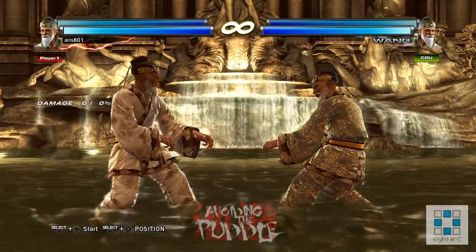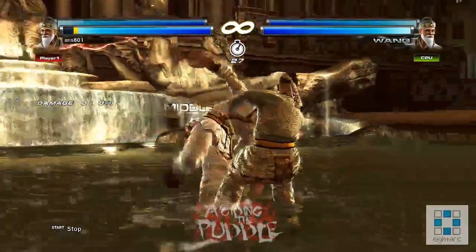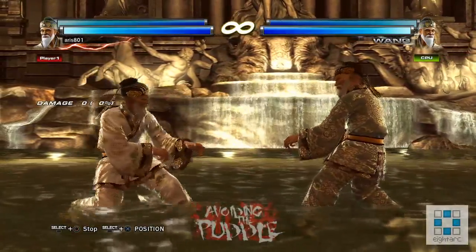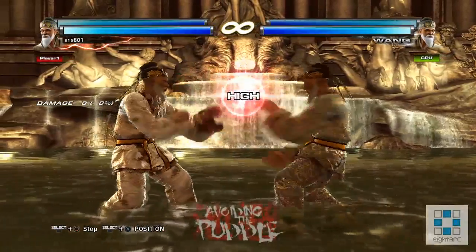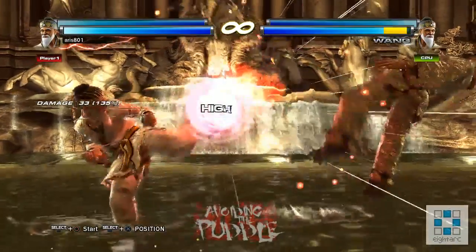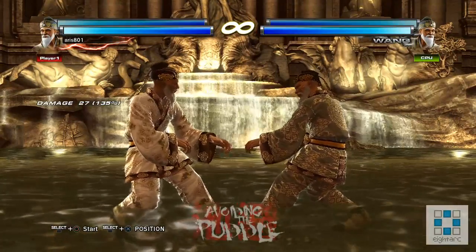If you're parrying a move that recovers exceptionally poorly, you can actually let the parry animation end and then punish with a hop kick — a regular hop kick. This works against tag crash, which I'll show later. The reason that's favorable over the built-in neutralizer 3 is that the neutralizer 3 only does about 15 damage, but a regular hop kick does 27 — so you're getting a parry into more damage and it's still guaranteed.